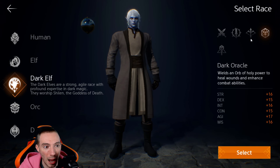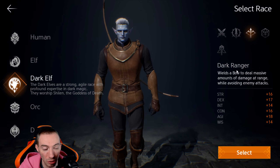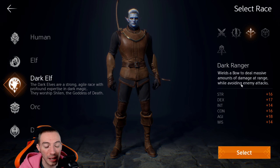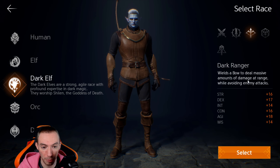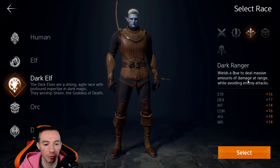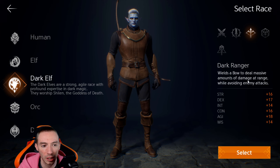The archer class — the dark ranger, ranger, or archer — is going to be your best class for PVE content because it absolutely burns through mobs like nothing. I have a perfect example of this: I have three accounts set up running simultaneously — an archer, a tank, and a wizard — and I had them all start a mission at the same time. The archer burned through it the quickest, the wizard was next, and the tank was the slowest.